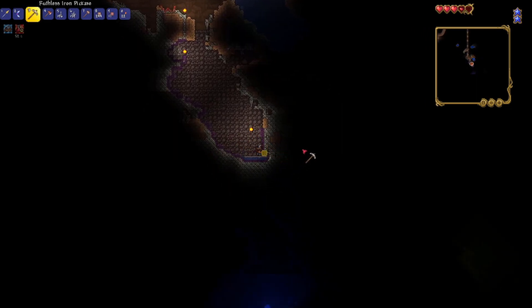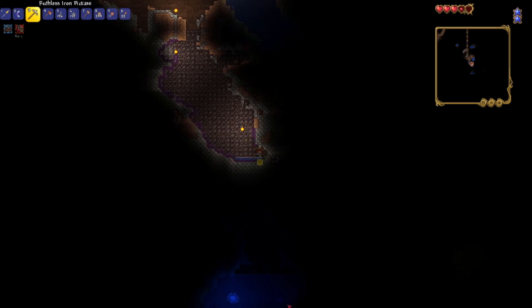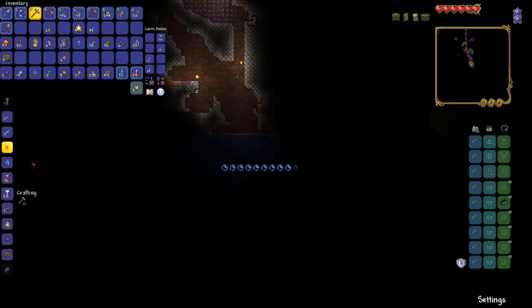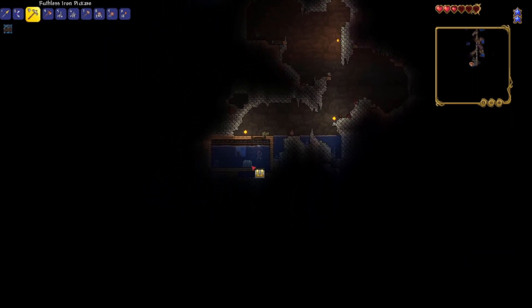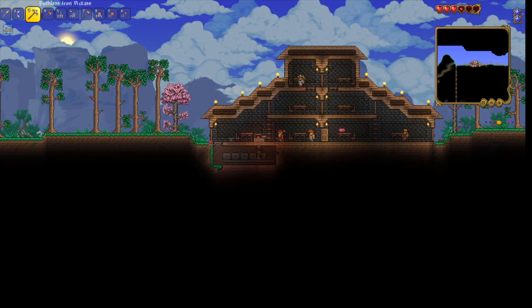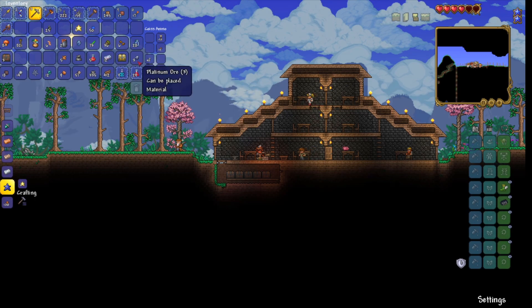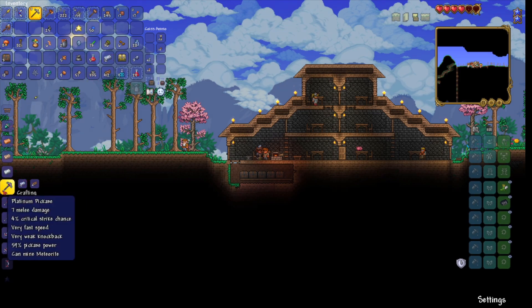There's a life crystal right there - you can't really see it. There's quite a bit of silver over here. And there's the life crystal. I found what I wanted - a chest - with hermes boots and stuff. That was quite a bit of platinum ore in that chest. I think I have enough now to maybe make a pickaxe.